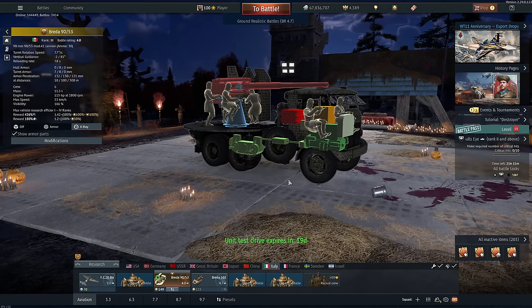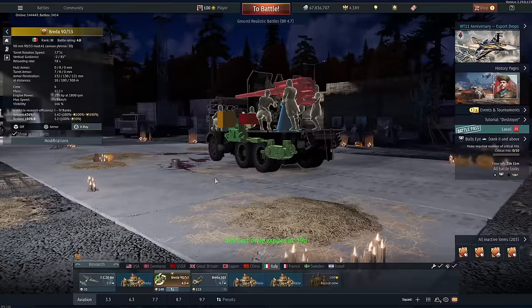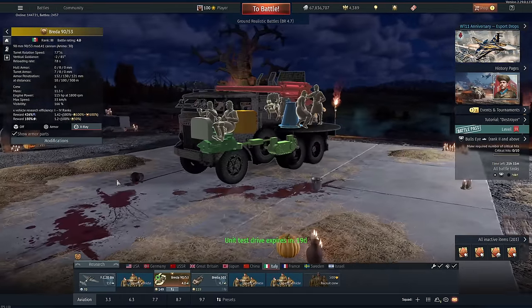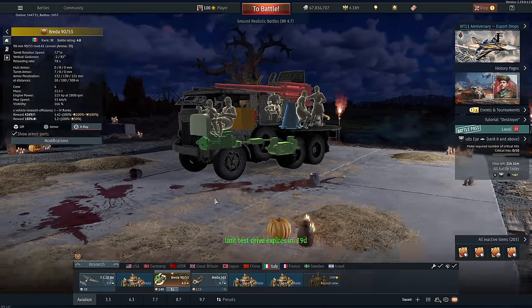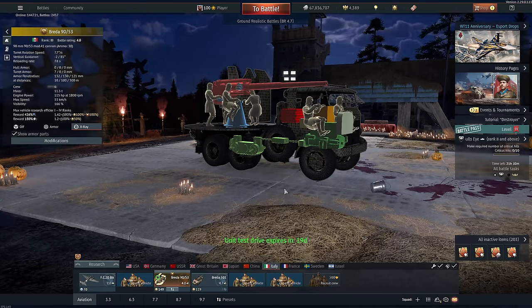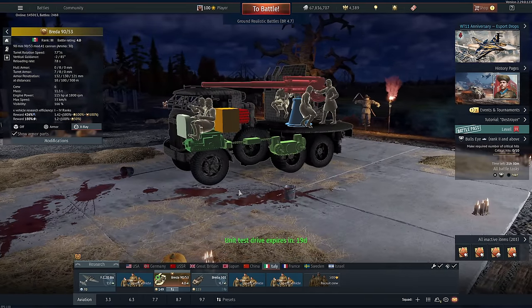Let's talk about this thing's speed. On a road, it is pretty fast — 53 kilometres an hour is pretty decent. But in mud, and especially going up hills, this thing just cannot do it. By a hill, I mean like a slight defilade. The truck literally can't get up it. So for maps like Ash River, you're really restricted, and where you can go — those good spots where this thing would work — are just not accessible to you.